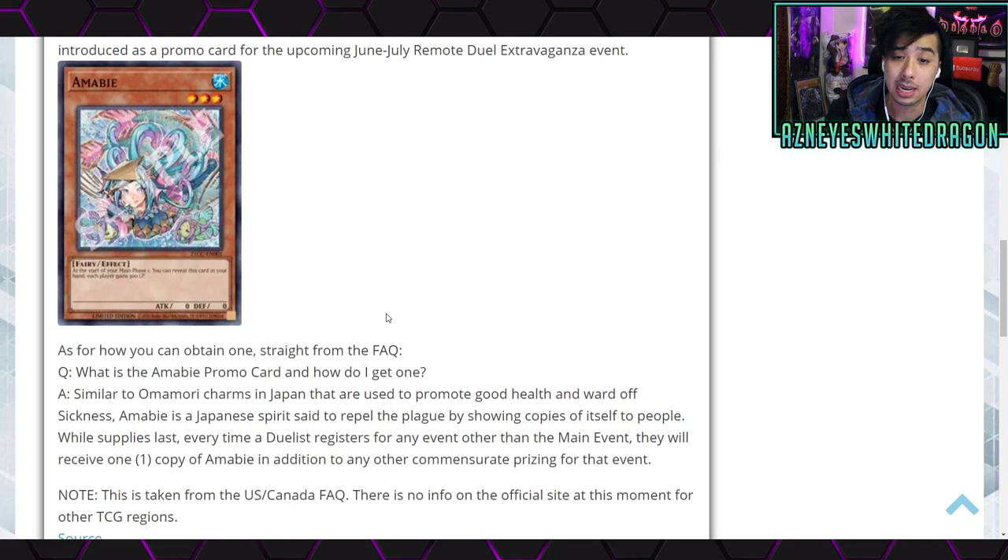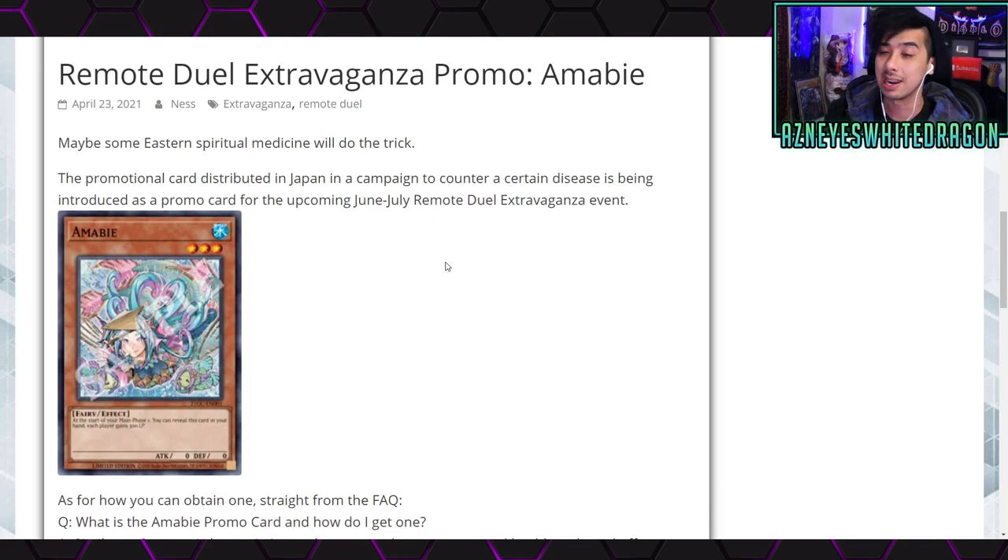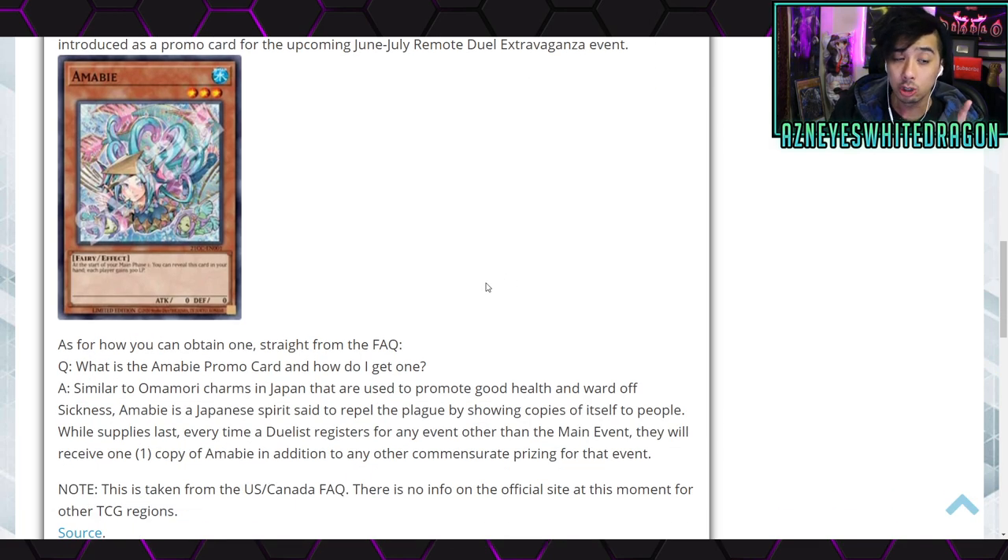The first new card is Amabi. Just as a heads up, this will become a Remote Duel Extravaganza promo, so it might be a really hard card to get depending on how many they actually release. The promotional card is distributed in Japan as part of a campaign to counter a certain disease, being introduced as a promo for the upcoming June/July Remote Duel Extravaganza event.